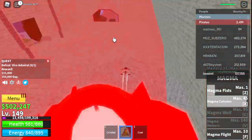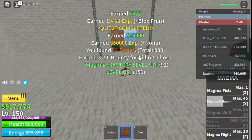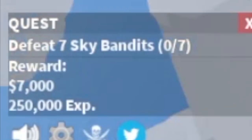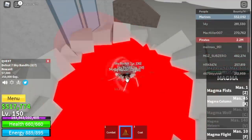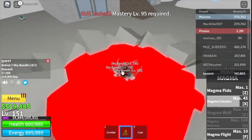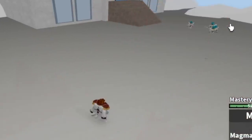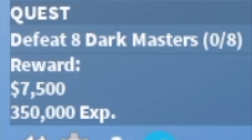Level 150 is our target. Once we defeat the vice admiral we are ready to move on to skylands. Here we're going to start with the sky bandits — you need to defeat seven, located in the castle. Lure four at a time. We'll be unlocking a new skill, magma wolf — it doesn't look great, but the damage is good, so for me it's fine.